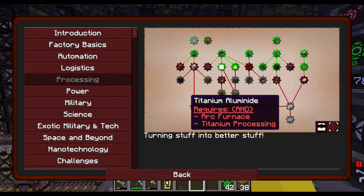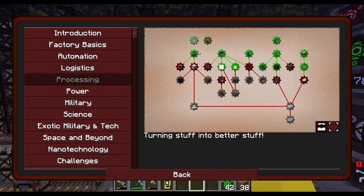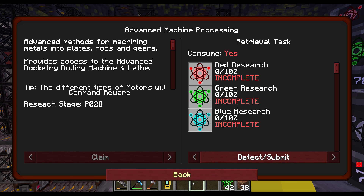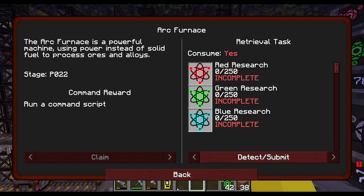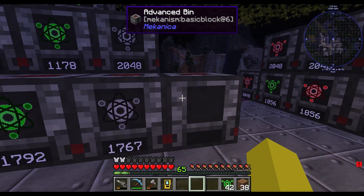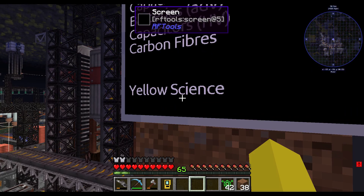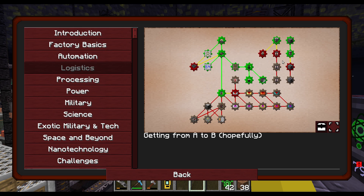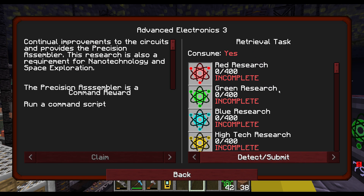This is our ultimate goal though — the titanium aluminide. So if we can't complete that, can we complete some of these other lines going into it? Advanced machine processing — nope, leave that. Arc furnace — nope, can't do that. We've kind of reached the limits. It looks like we need more blue science, and we're going to need yellow science.